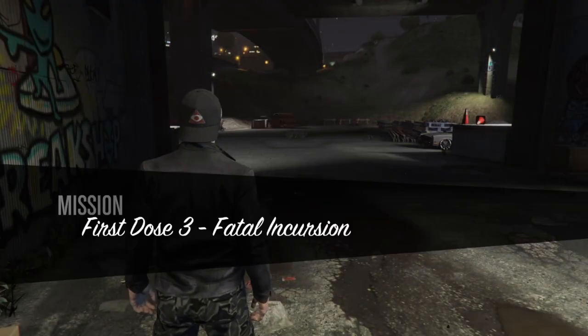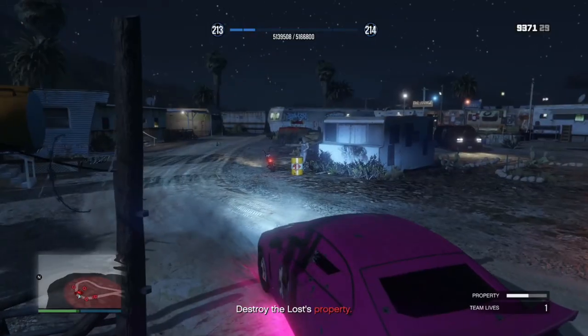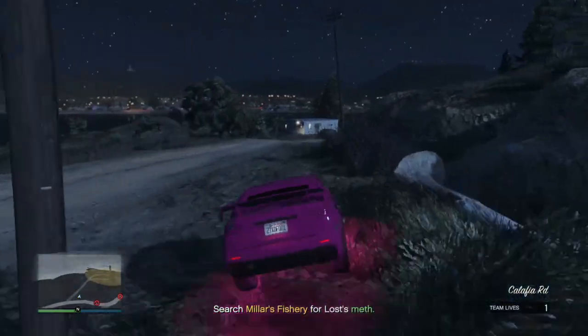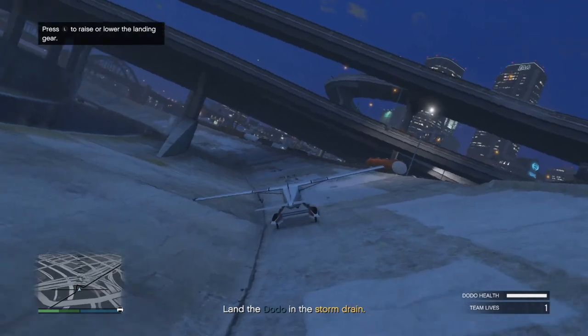After that is done, it's time for mission number three: Fatal Incursion. This mission starts by having you go straight to Stab City and destroy the Lost MC's property there. After that, visit the fishery, steal some more product from them, and fly back to the Freak Shop using their Dodo.